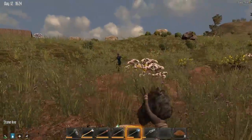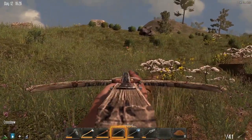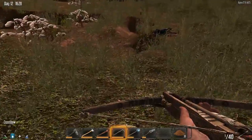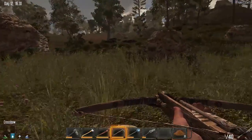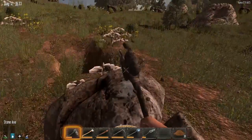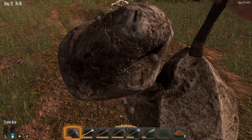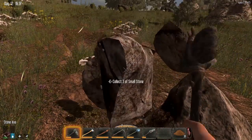I definitely hear zombies. I see one right here. Zombie down — she's fine. Anything good on her? Duct tape. We should probably have a bunch of that. It might be used for the minibike or something — I can't remember.